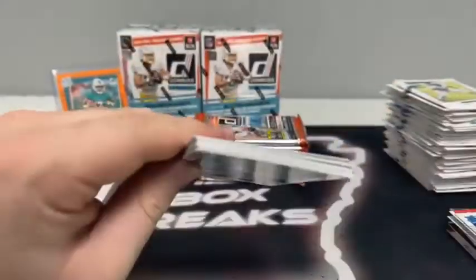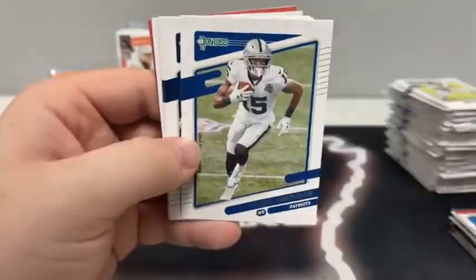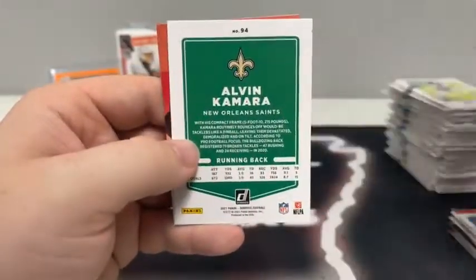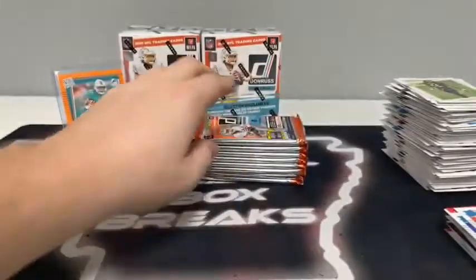Breshad Perriman, Tiki Barber for the Giants, Tremaine Edmunds, paper Nelson Agholor, Randall Cobb for Houston, Anthony Firkser, Danny Amendola, Alvin Kamara for the Saints, and a rated rookie of Anthony Schwartz for the Cleveland Browns.